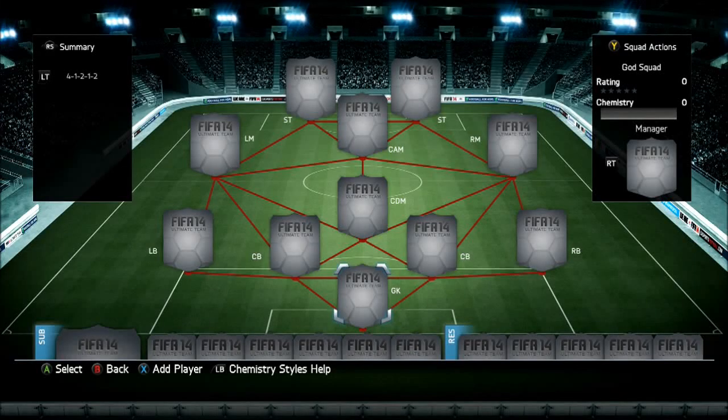Hi guys, it's FIFA Jordan here, and today I'm going to be doing a squad builder. This squad builder is going to have Legends, Team of the Seasons, and I think one or two in forms, and the rest are normal players. This team costs around 1.5 million coins, which I know is a lot, but this is a really good team to build and I'm actually undefeated with it at the moment. Anyway, let's get started.